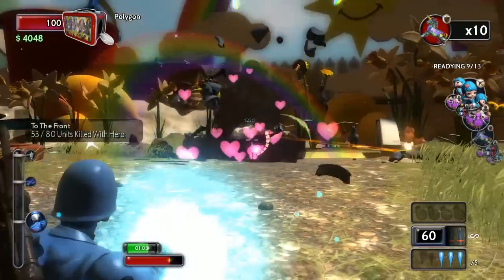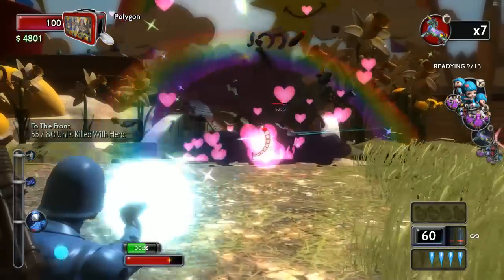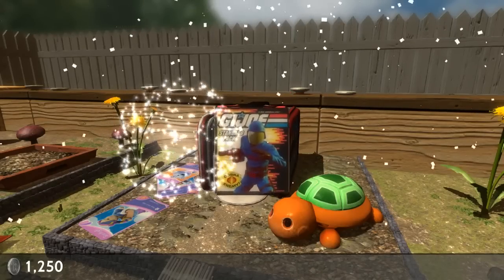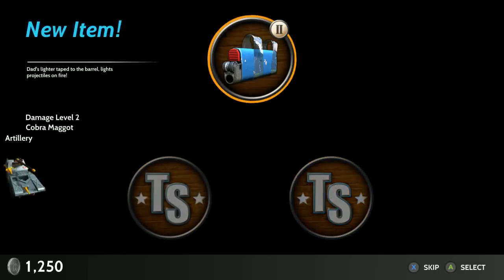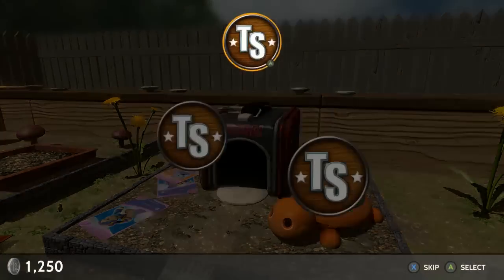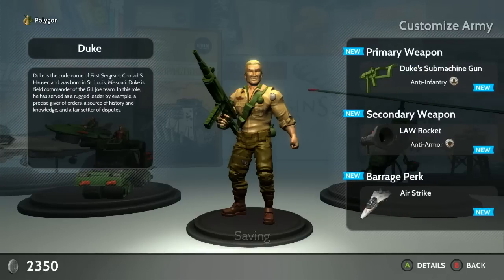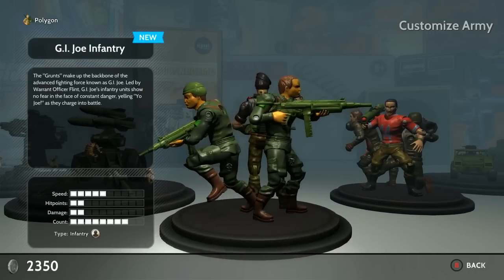Here's kind of a bummer thing about this. These extra — and I say extra because that is, in fact, exactly what they are — these licensed teams: G.I. Joe, Cobra, He-Man, and Assassin's Creed, don't come with the $15 regular version of War Chest. You can buy them for five bucks a pop, or $15 for all four of them, or buy the $30 Hall of Fame edition which comes with all of it. When people talk about this game, it's going to be 'oh, the one with the G.I. Joes in it' — but you have to pay extra to get those. That's kind of a bummer.